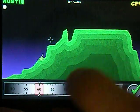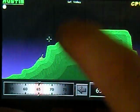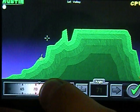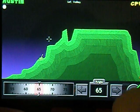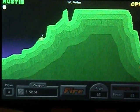You can change your angle by either using the slider or touching on the screen. I'll stick to around 65 degrees. Then you can change your power and shoot.